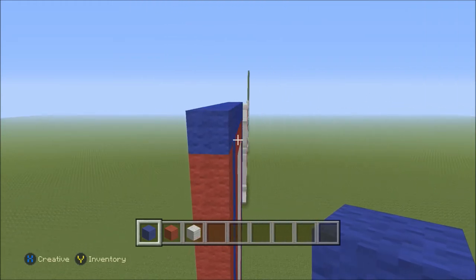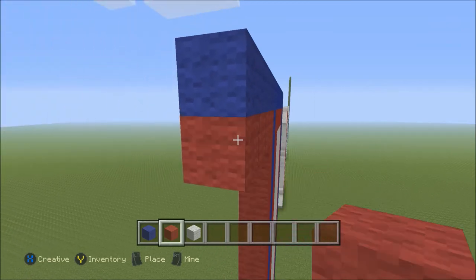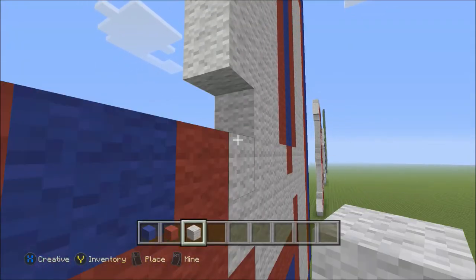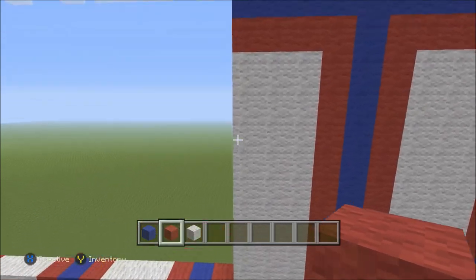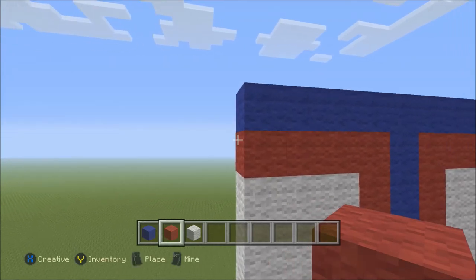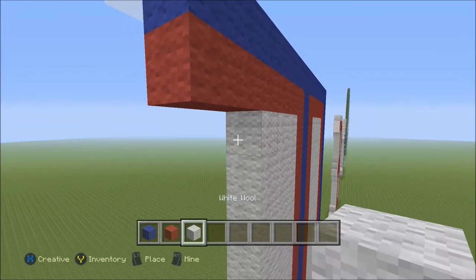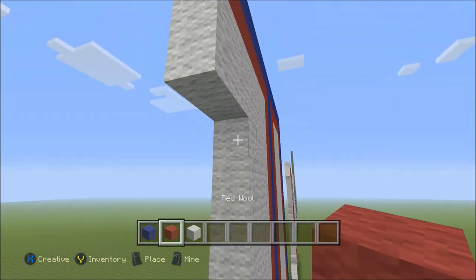Now we're going to build to the left three blocks of blue: one, two, three. Below that we're going to add three blocks of white: two, three. Then we're going to build all the way down three full columns of white — that should be nine blocks each. Now we're actually only going to build up this time. We'll build to the left two more blocks of blue: one, two. Below that we'll add two blocks of red: one, two. Now we're going to add two white: one, two. Followed by another row of two white: one and two. And then below that we're going to add two red: one, two.